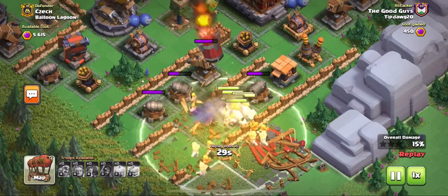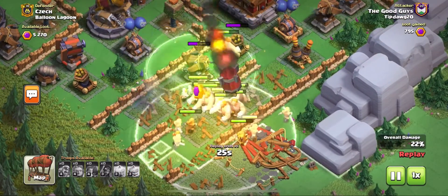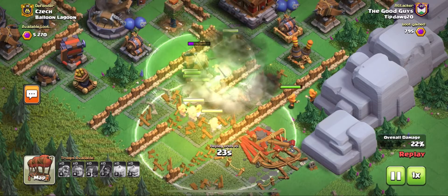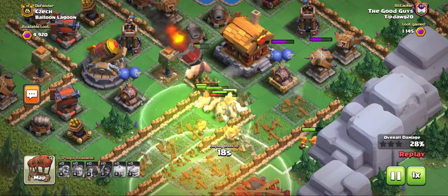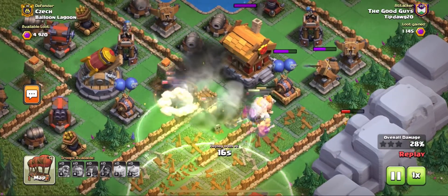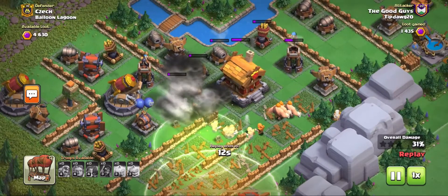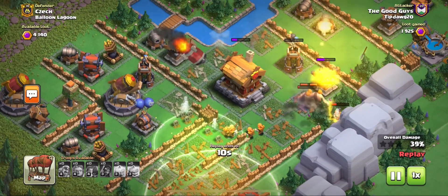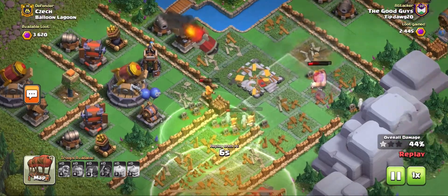Supercell actually made the change where the Rocket Artillery will not wipe out your Super Wizards with one hit. So I figured if you have a base where everything is just clumped up together, and if you throw down a heal spell in the right spot, and your Giants continue in front of them, then a Swizz G attack should completely tear it up. And that's pretty much what it did.